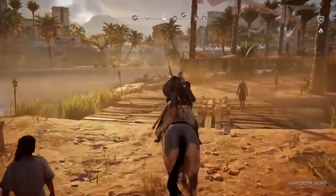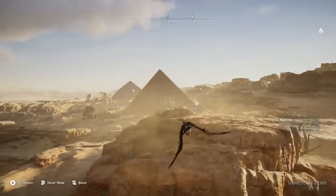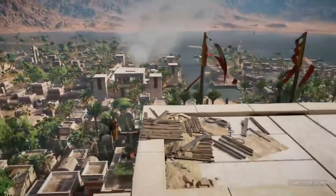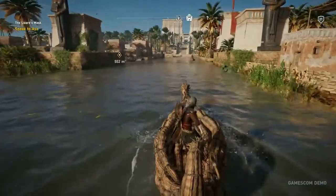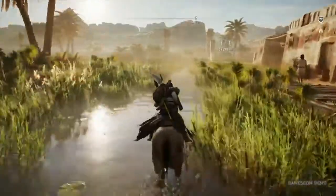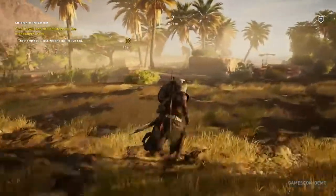Egypt, even in the game's setting of 49 BCE, was never an undifferentiated landscape of deserts, pyramids, and snazzy headgear. It was huge and cosmopolitan — a hub of trade, agriculture, and craftsmanship. From Alexandria to Memphis, Egypt was a place of geographical contrast and cultural diversity, and recreating the entire country as a single open world is one of Assassin's Creed Origins' greatest achievements.